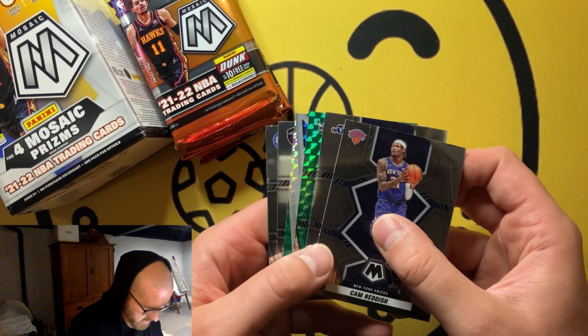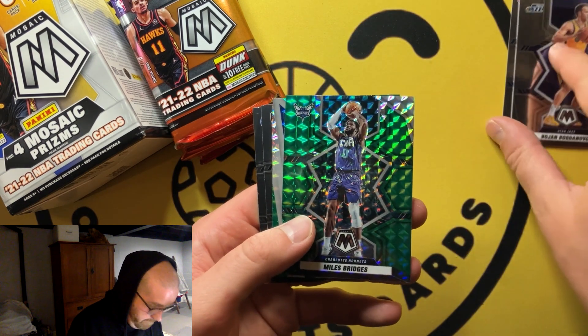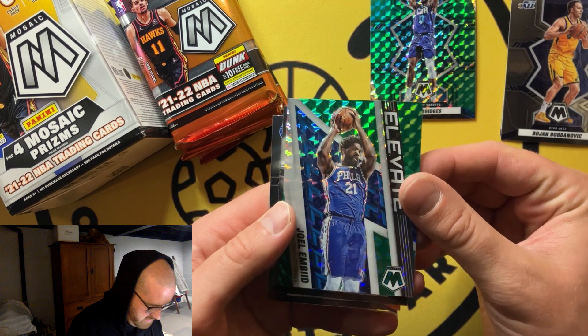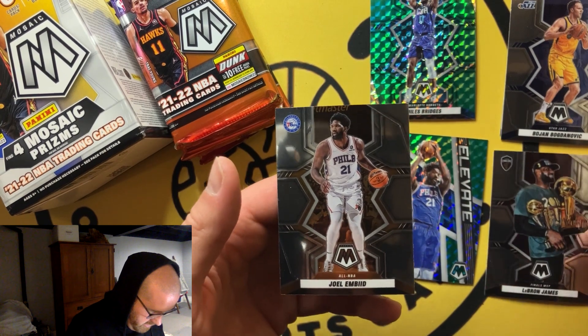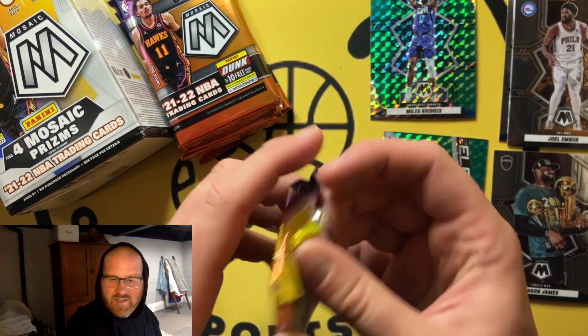We got a Hornets card on the crane cam — Bojan, not who you want to start off with. There we go, Elevate — looks nice, this year's design. LeBron on the Finals MVP — not bad. And then a Joel Embiid.